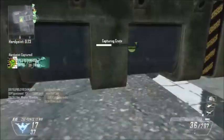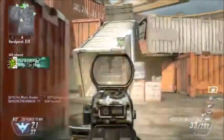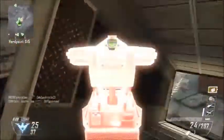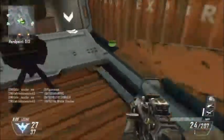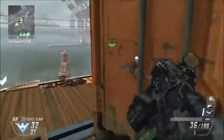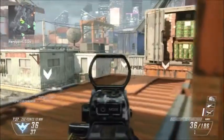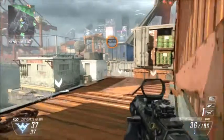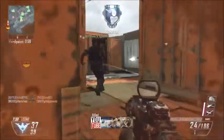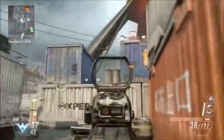Starting off with the PDW — the PDW is an awesome gun. You unlock it super early in a prestige, it has the biggest magazine capacity of any of the submachine guns, which is fantastic. It does take a little bit longer to reload but it's really not that bad, especially if you throw Fast Mags on it. That's probably one of my top three favorite submachine guns.